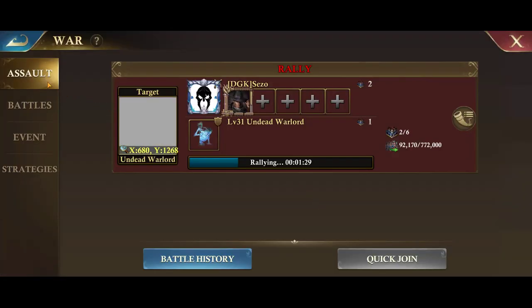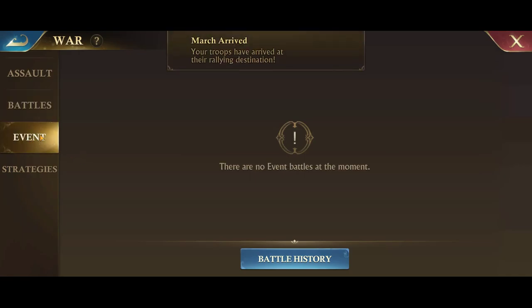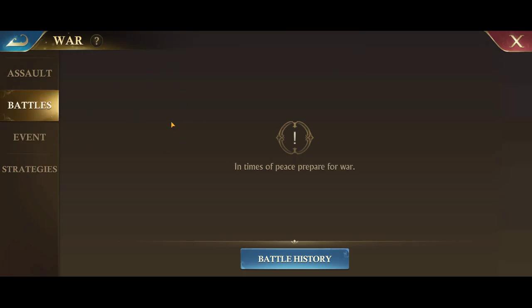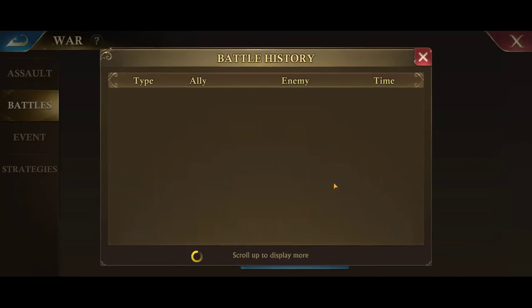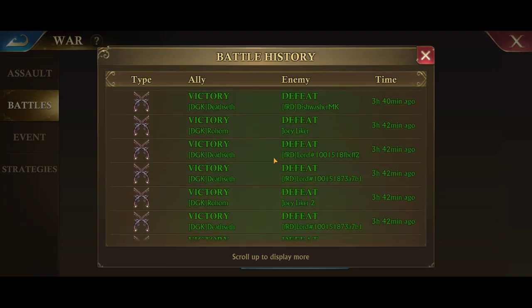Other things in war: there's battles and events. Events is where things like specter raid show up. Battles is pretty much ongoing battles — for example, when you're attacking other people, or in KVK, you'll see PVP battles here. Then you can go to battle history and see a log of all of the attacks from your alliance.